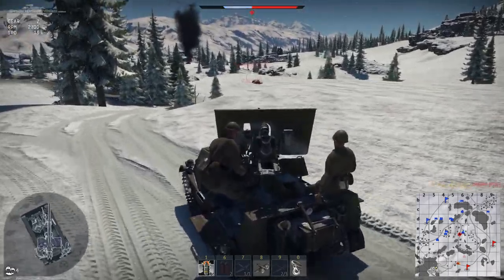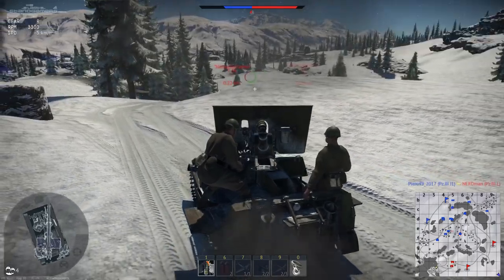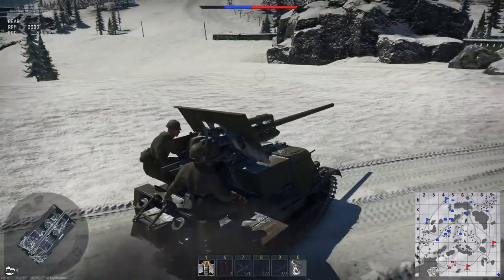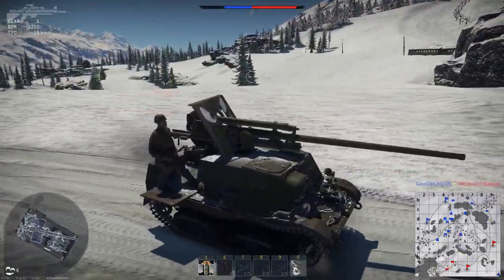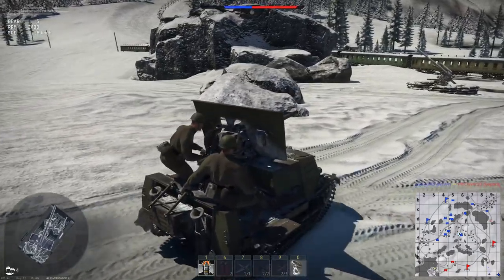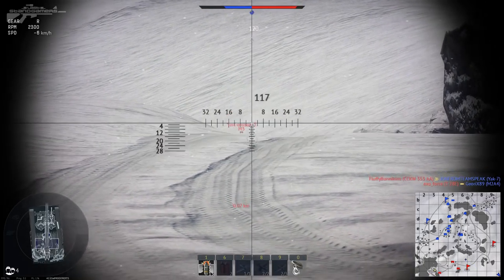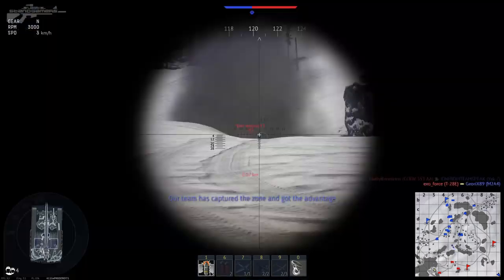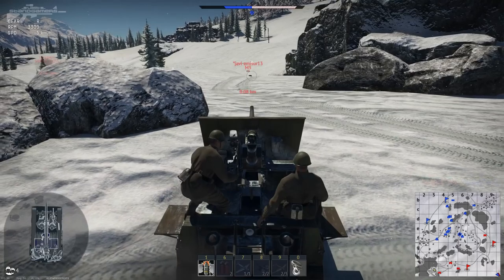This tank is really surprisingly accurate on the move as well as being stationary. The only issue it has is when it comes to a stop — the whole chassis rocks forwards and backwards. But you can use this to tilt around different rocks. It looks like the same guy who engaged me at the train carriage before is coming back, this time in an M3 Lee. That means he's got both a .30 cal, a little cannon on top, as well as the big cannon on the hull.